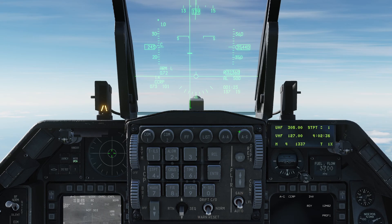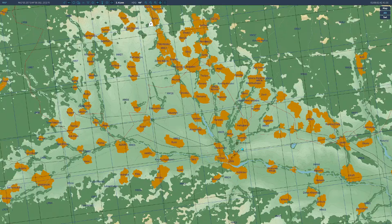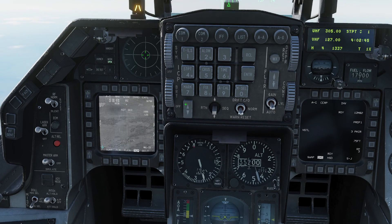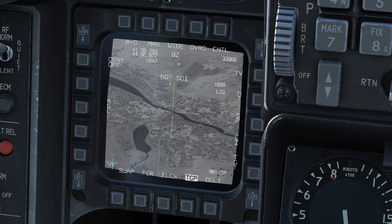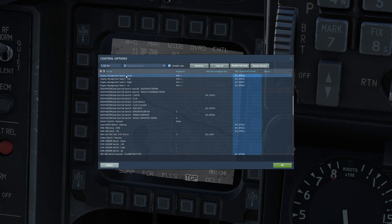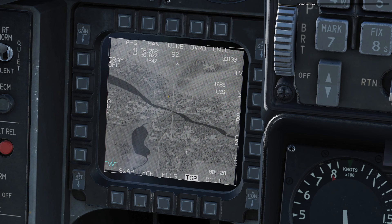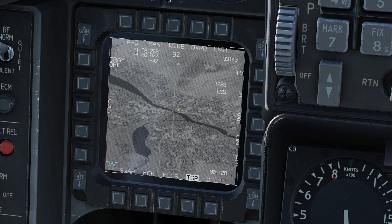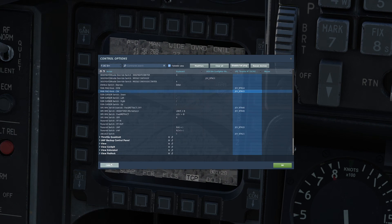Now we need to actually identify where the target is. We're a bit to the north here, so I'm going to go ahead and select my next steer point. Notice when I change the steer point, my TGP automatically points at the steer point I'm looking at — isn't that handy? Now I'm going to activate the TGP and make it the display I'm controlling. To do that, press the display management switch down. Now we have control. There are tons and tons of modes — I won't go into extreme detail here.